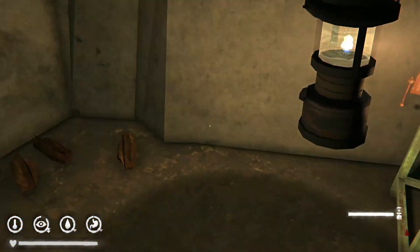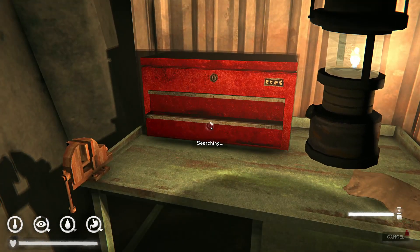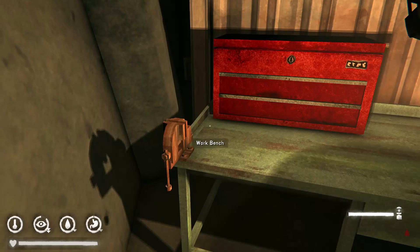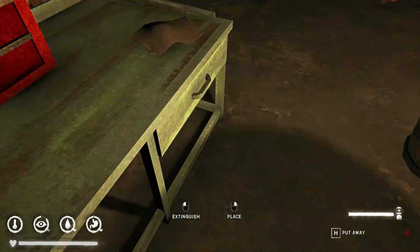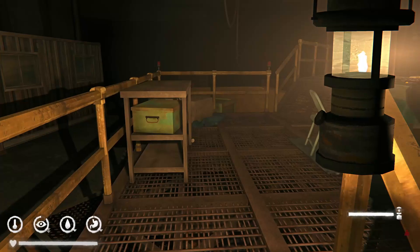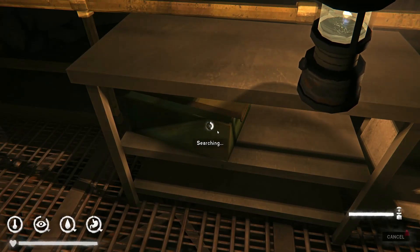There's a workbench over here and a fire barrel as well, because you're going to be down here a while. On our Interloper run I just got a cabin fever chance because we were down here for so long. There are a couple of things, and this area lights up at night — it's really kind of cool if you have an aurora or glimmer fog around.